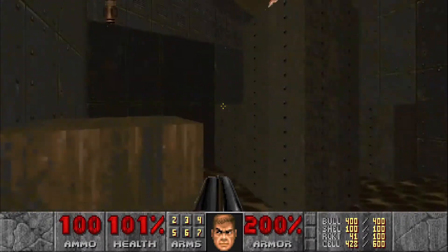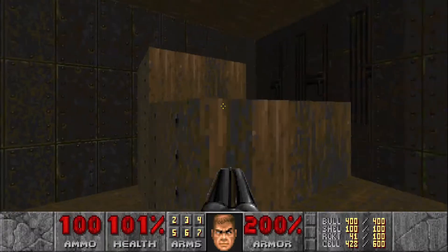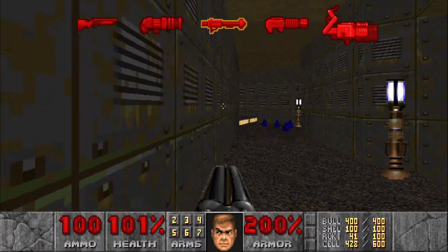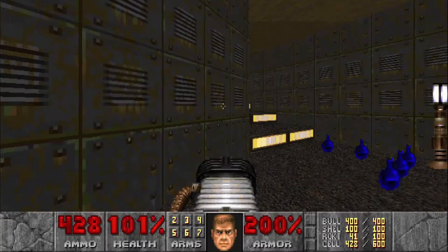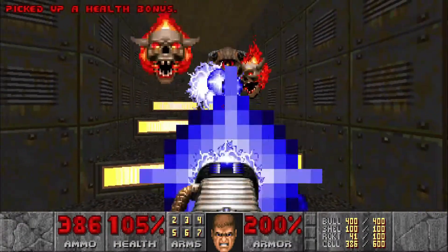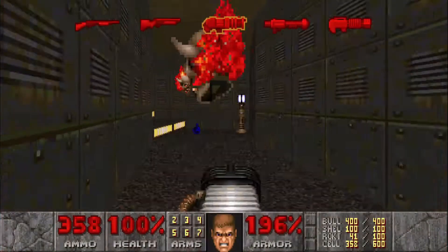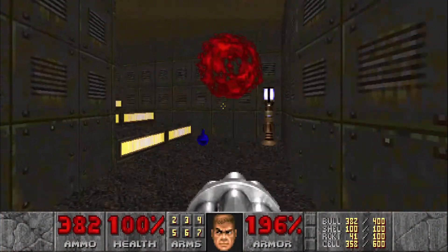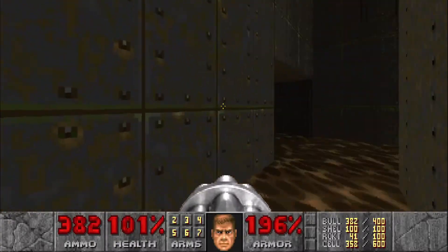Climb back up and jump across. There are going to be two pain elementals just around the corner — I like to use the plasma gun to take care of them quickly. Then we'll hit the first of two switches we need to hit in order to get to the next section.